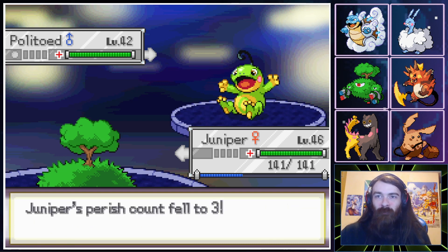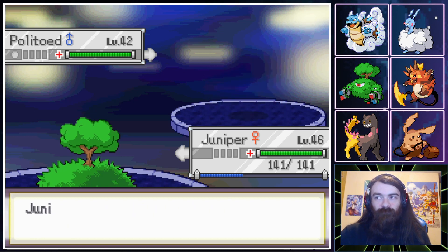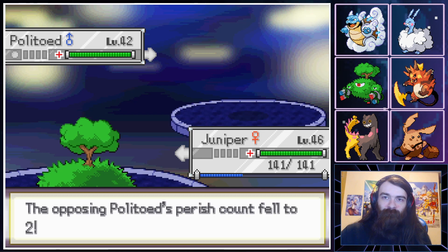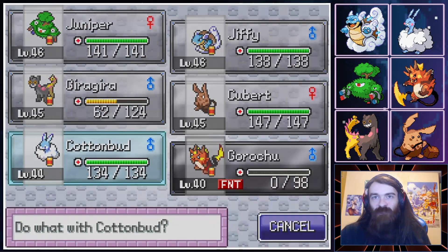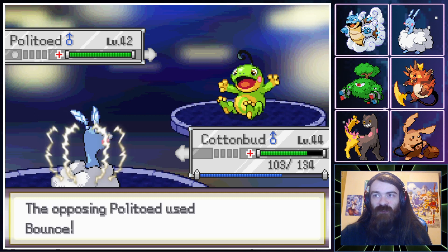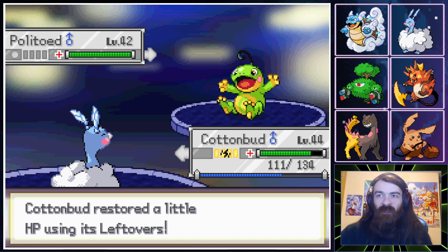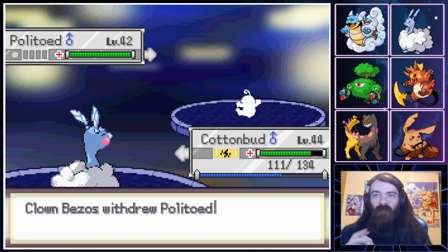I could swap around and be completely fine, but I imagine Horn Leech works here. We're going to sit in with Cotton Bud and set up Cotton Guard on the turn where it KOs itself. We get paralyzed by Bounce — that's unfortunate. But between the Leftovers, the Perish Count, and Cotton Guard, I imagine we'll be fine.